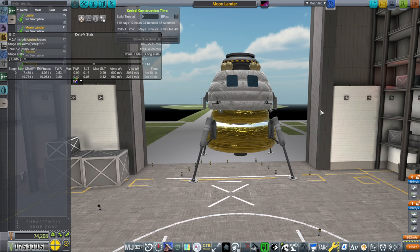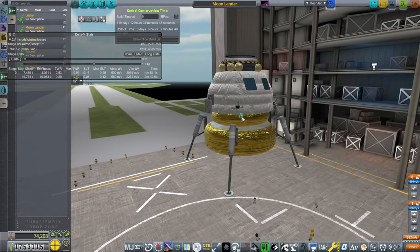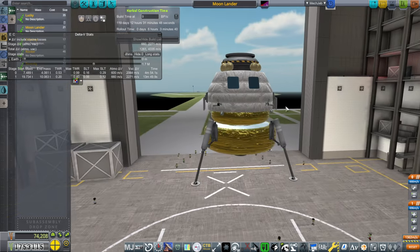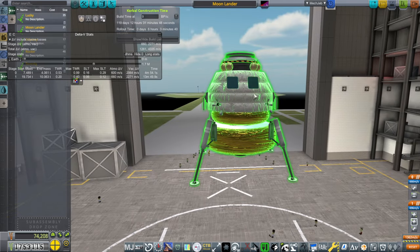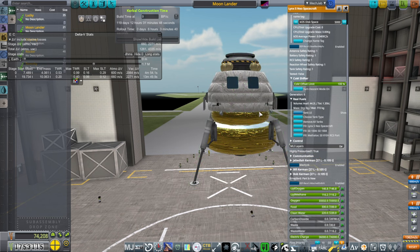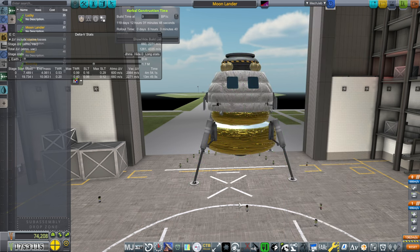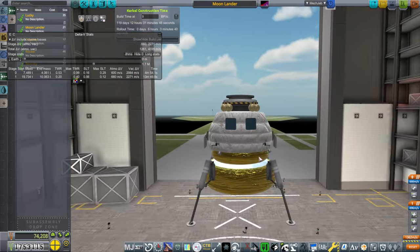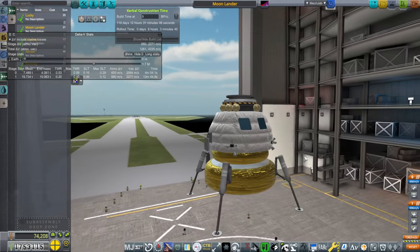What I didn't want more than anything else was a tall lander, so this prevents that. With the Surestrut engine pack we have Methalox RCS. One motivation for making it methane and oxygen is the fact that the Lynx spacecraft cabin already uses methane and oxygen RCS, so I don't have to put in extra RCS tanks. That's basically why.